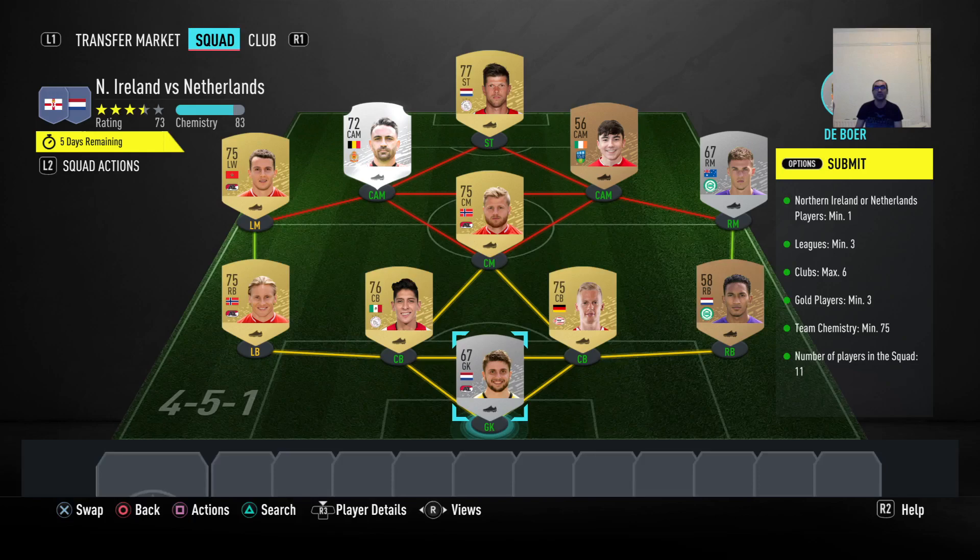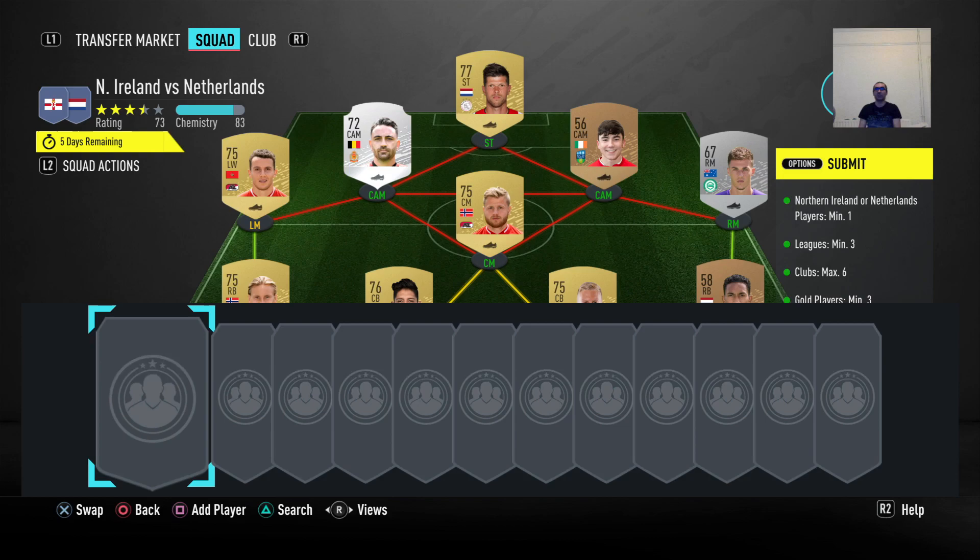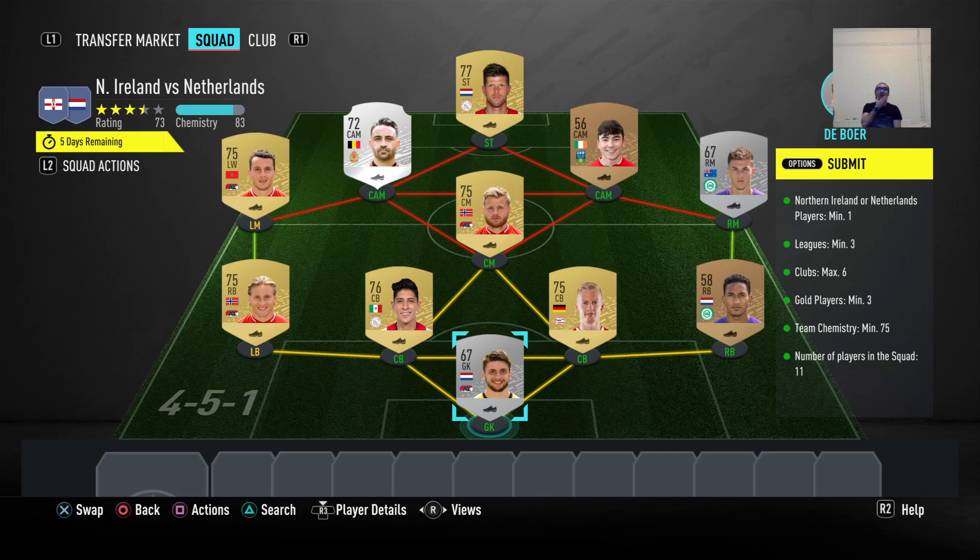Next one is Northern Ireland versus Netherlands. We need to have minimum one player from each country, minimum three from the same league, maximum of six clubs, six gold players minimum, three team chemistry minimum 75, and 11 players. I made 83 chemistry and 73 overall. This is one of the cheapest versions I could find — otherwise you need to have the chemistry which is a little bit harder to do.